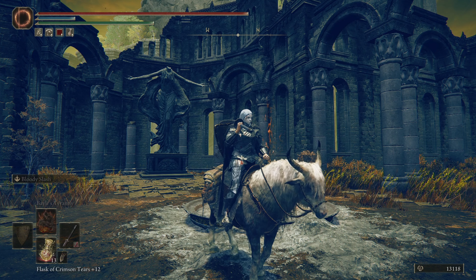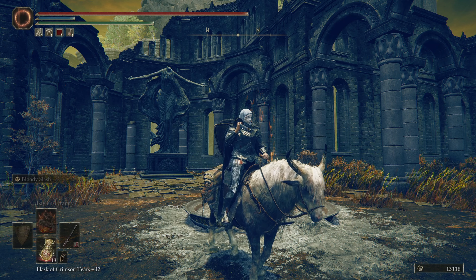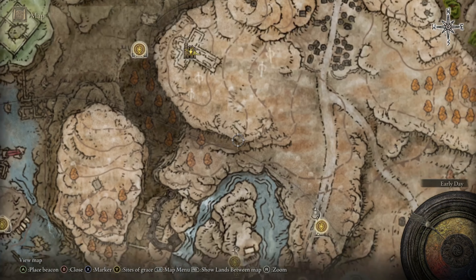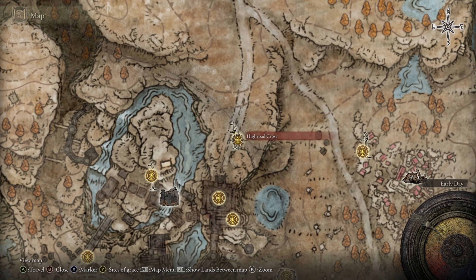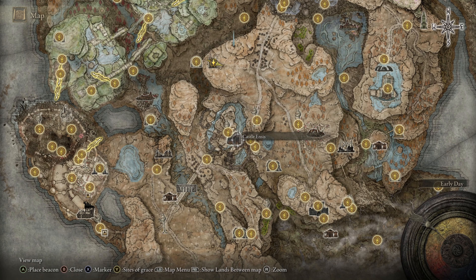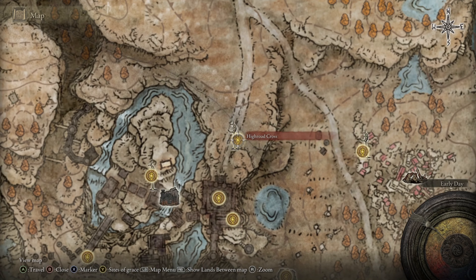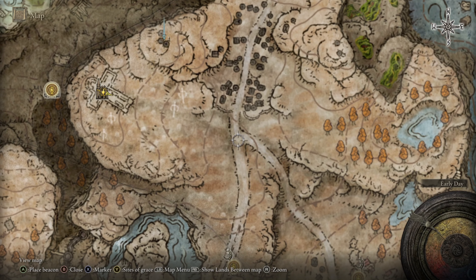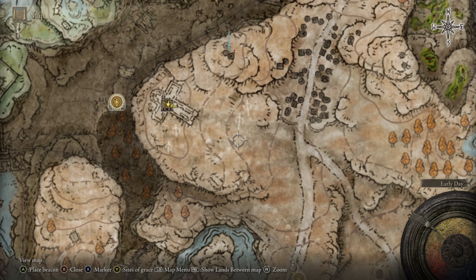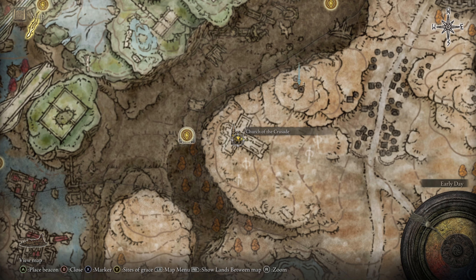Today I'm going to show you guys where to find the Blacksteel Twinblade in Elden Ring DLC. The closest site of grace is the High Road Cross, just after you finish Castle Ensis. You're going to be going pretty much up the road, and as soon as you get to the crossroads, you turn left and go a little bit off the path to get to the Church of the Crusade.